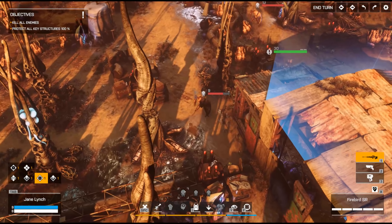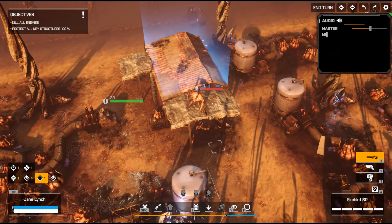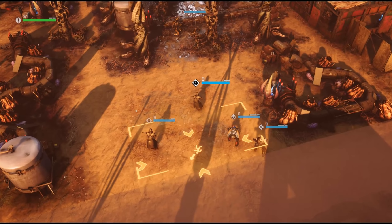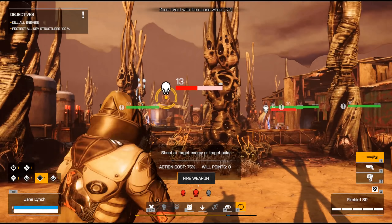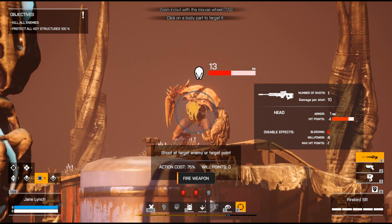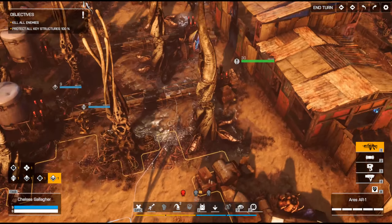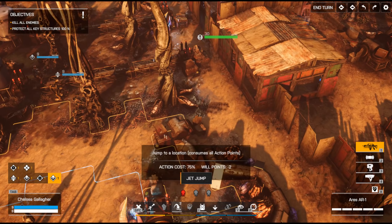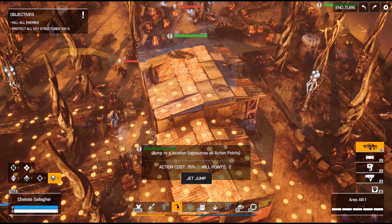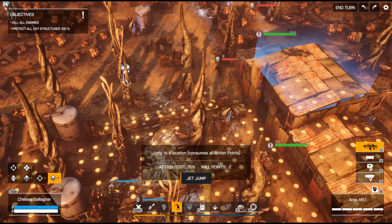Third crabman spotted. So we've got number one, number two at the back, and number three on the roof over there. From here we might be able to take a shot at the guy in the open. Let's go center mass with this one — disabled his torso, he's bleeding out. Couldn't really have asked for a better outcome. We can jump jet with this guy and get him right into the action. He'll likely get attacked but he'll be in a good position to get those missiles off.